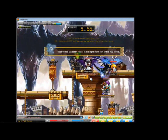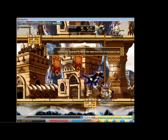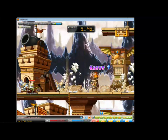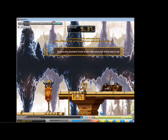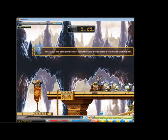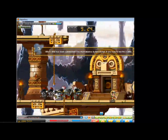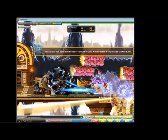Destroy the Guardian Tower in the rightmost part of the map to win. You'll definitely want your party to cover the top and bottom and not concentrate in just one area. This is the Owl Tower — as you can see, the rocks do a lot of damage. You'll need a bit of coordination, pets, or pots if you're good at spamming them. We have a level 200 character here and he still got annihilated.